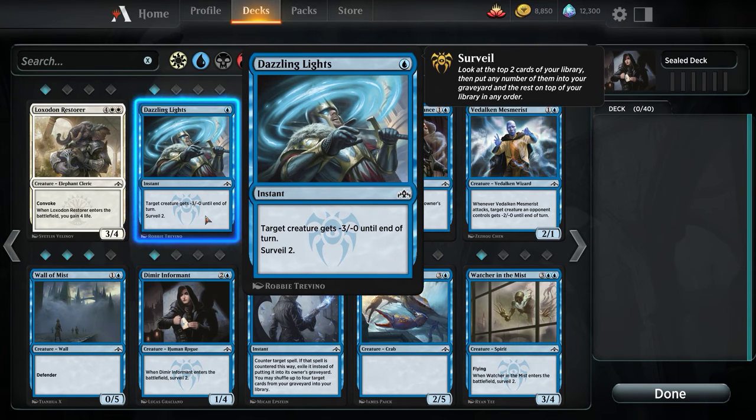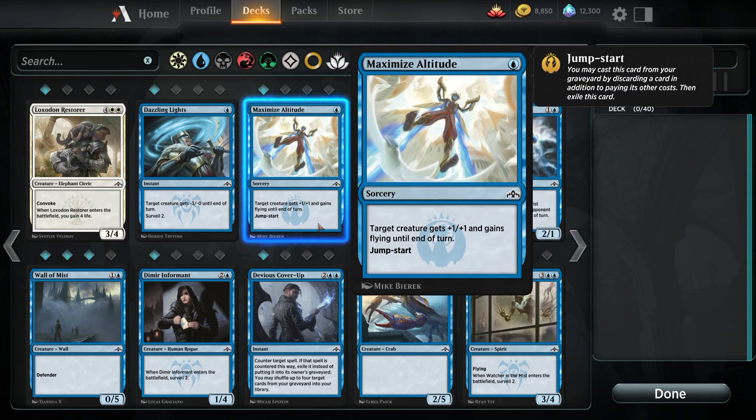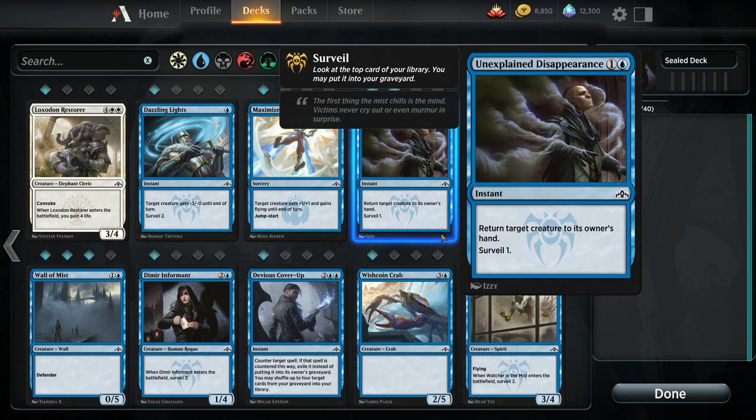Dazzling Lights — I don't like this card. -3/-0 is so mediocre of a combat trick. The Surveil 2 is okay, you've got some deck manipulation, but the only thing keeping this from being absolute garbage is instant speed. Maximize Altitude: that's okay because it counts as evasion — you get +1/+1 and Flying until end of turn, and you can Jumpstart it. That's a decent card. More often than not, that'll punish an opponent. Unexplained Disappearance: I don't like vanilla bounce effects, and this is a strictly worse Unsummon. You pay 2 mana, you unsummon, you Surveil 1.